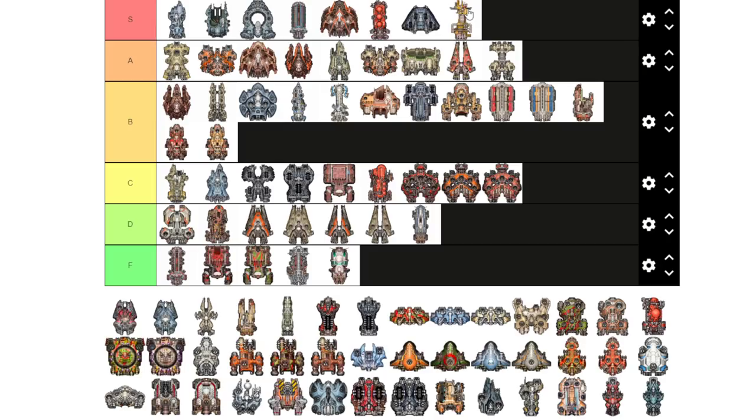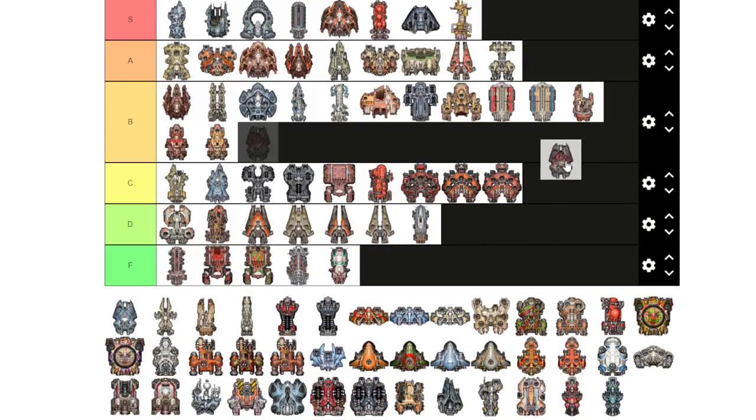Salvage Gantries are staples in my fleet — I usually run two or three of them. They reduce the cost of surveying, increase resources from salvaging, and increase post-battle salvage. So when you do convoy raids you end up getting more supplies, fuel, heavy armaments, and machinery. Definitely recommend these.